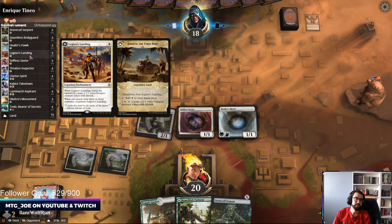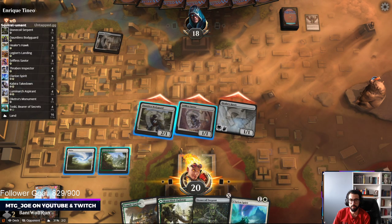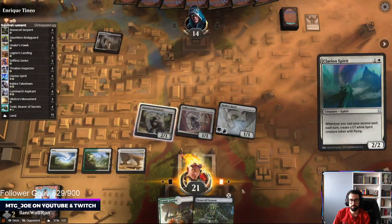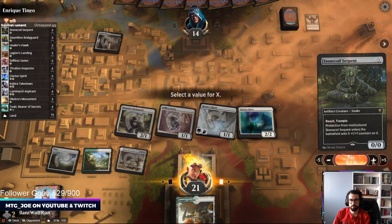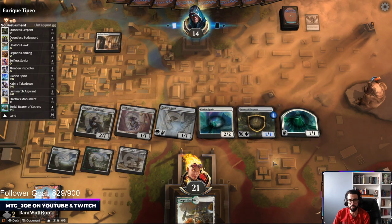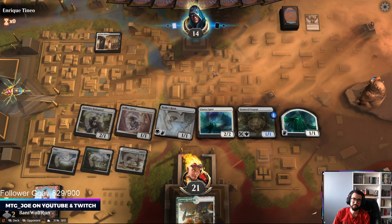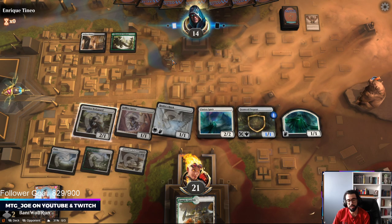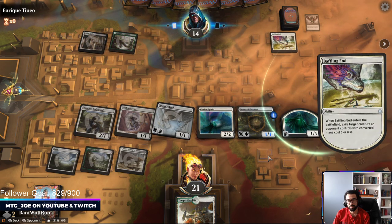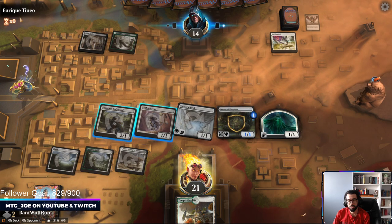Could be that you want like four Legions Landing — that's a nice follow-up. Well we can make this bigger, but I think just us going as wide as possible right now is beneficial. This could be like Nine Lives, could be some sort of control deck. Toski, Toski.